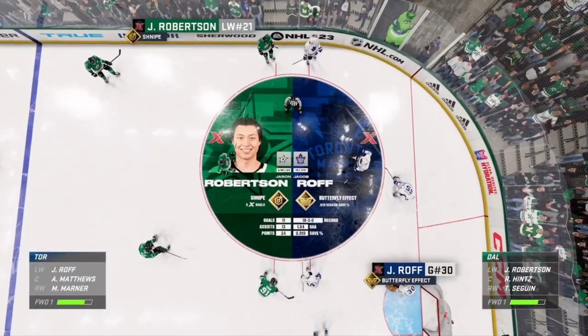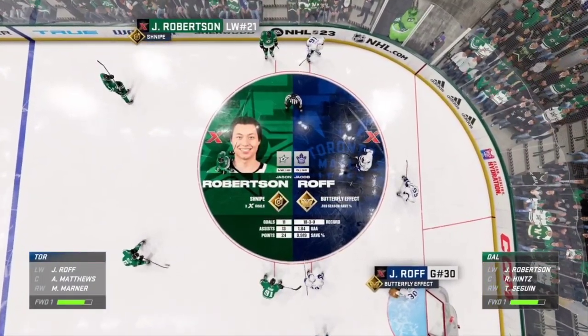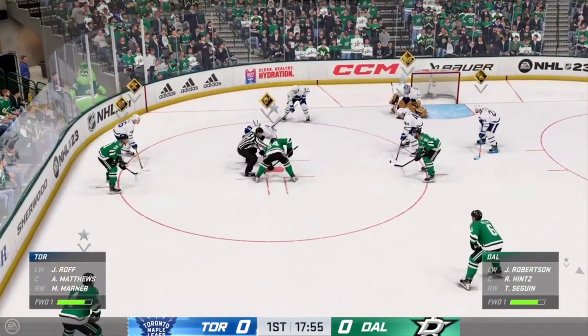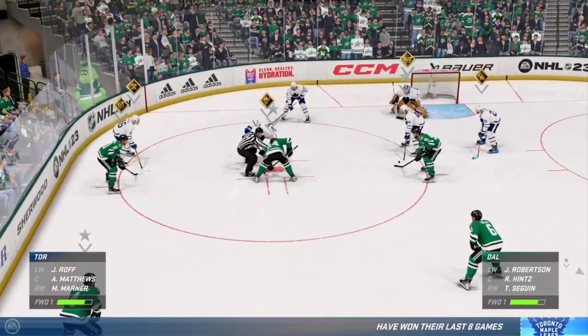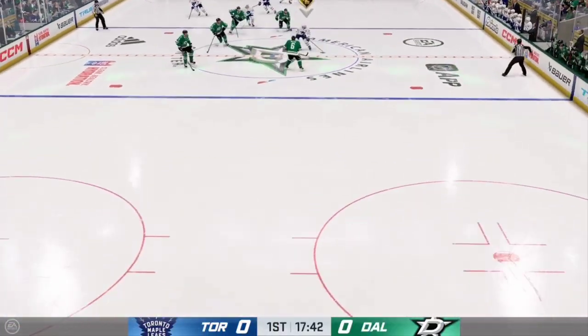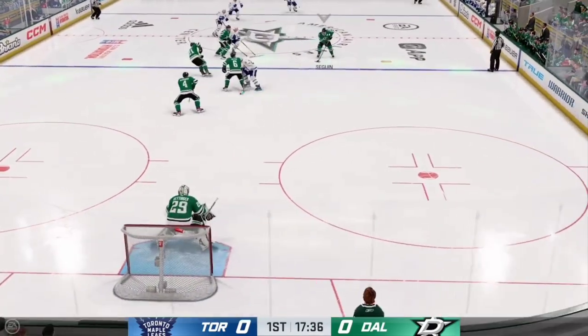Chris has got great technique and the athletic ability to backstop his team effectively. Robertson's got that snipe zone ability, which is that wicked accuracy from shooting when the puck is nice and settled. Look out for one of these players to be a big factor in tonight's game. James and Ray, back to you.